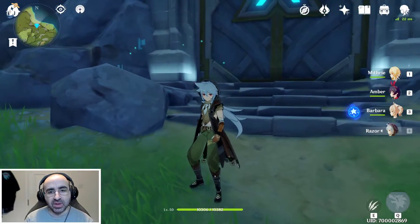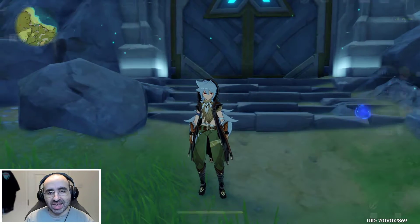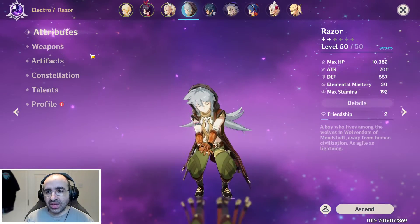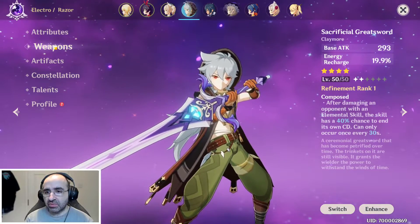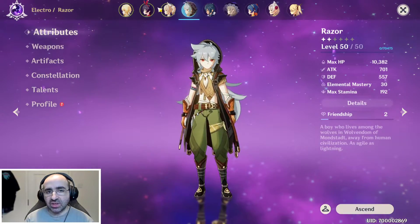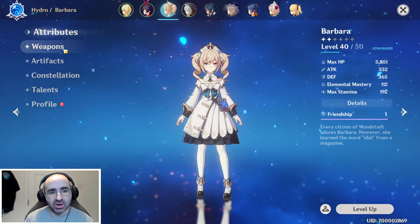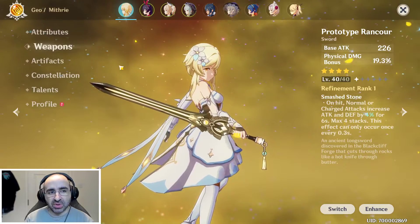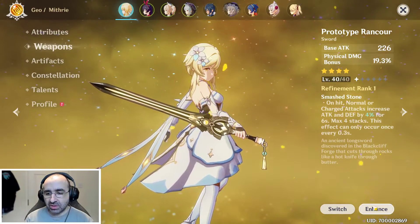I've been playing this game pretty much non-stop and I've already hit Adventure Rank 26. I'm now able to get to phase two of the Ascension, which is from level 40 to 50. You can see I've already got this weapon to level 50 and this character to level 50 — so Razor is done. I ascended Barbara but her weapon still needs work, and the same with most of my characters. I've leveled them up to 50 but the weapons are still lacking behind.